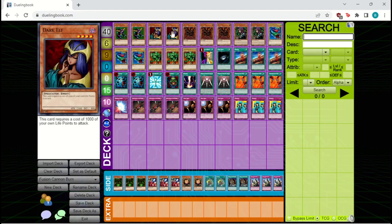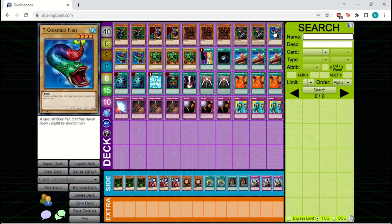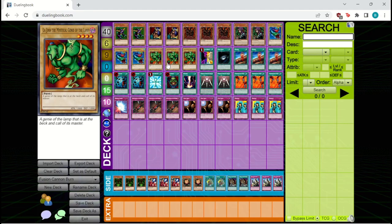We're also playing two Dark Elf, which is another very good beater. However, it has a bit more restrictions than Jirai Gumo. While its cost of 1,000 life points to attack is generally less than Jirai Gumo's cost, it can get restricted near the end of the game if you're at very low life points — you might not be able to attack with Dark Elf. It also can't get over things like a Giant Soldier of Stone. We're also playing three Seven Colored Fish and three Lajin as 1,800 beaters. These are great because they don't have a restriction on attacking.